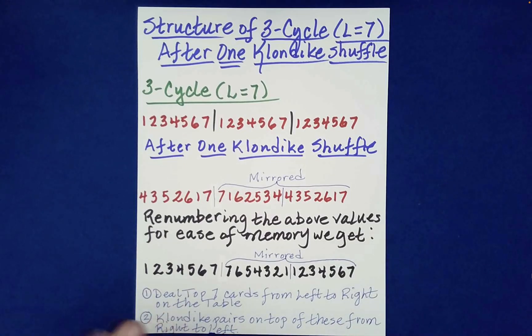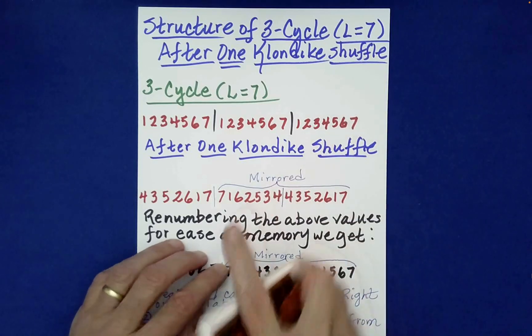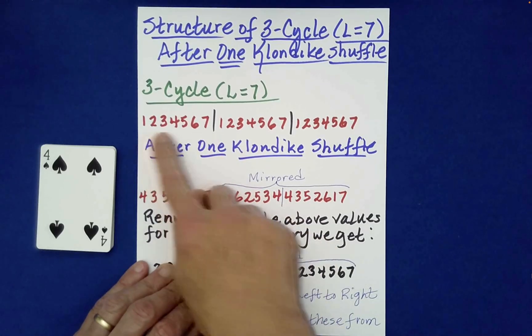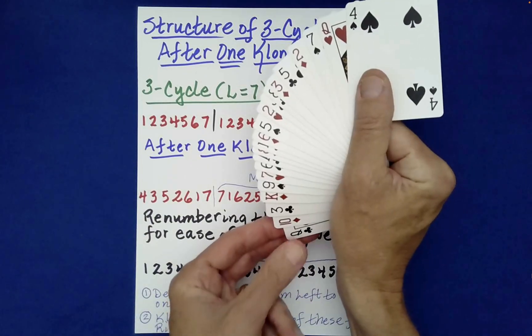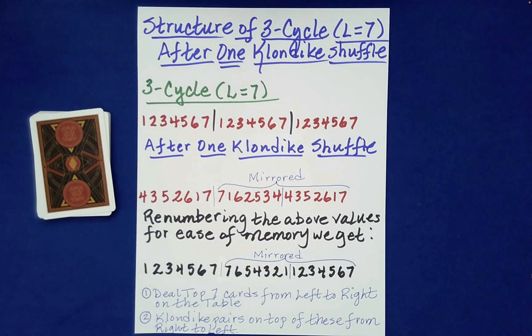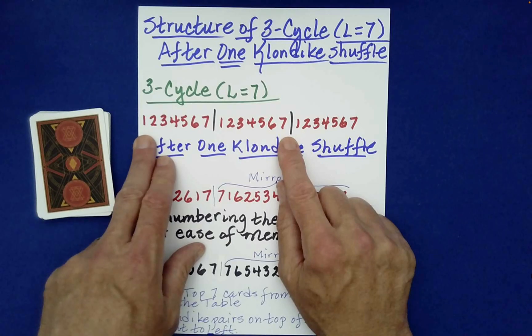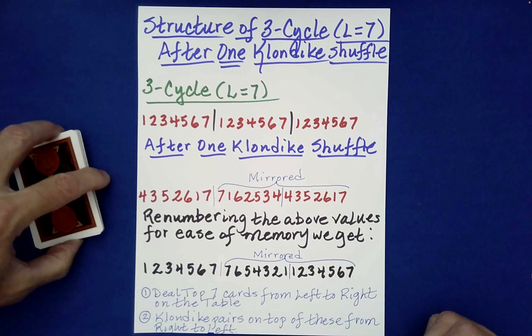We have something called a three-cycle, and the cycle length is seven. The quintessential representation would be something like this: one through seven, one through seven, one through seven. If you want to mentally go through and read these, that's a nice way to think about it because it makes it less complicated. In the end, you can put anything in the positions occupied by the ones, or occupied by the twos, and so forth — which is actually what I did.